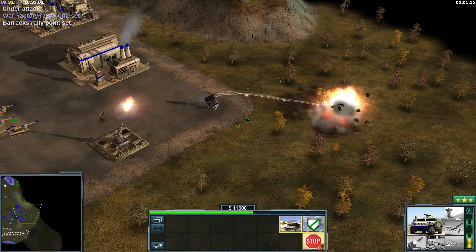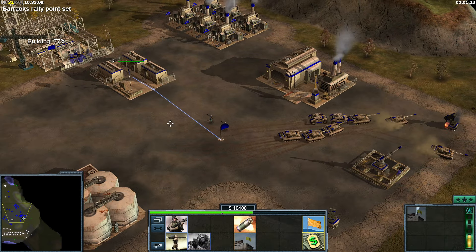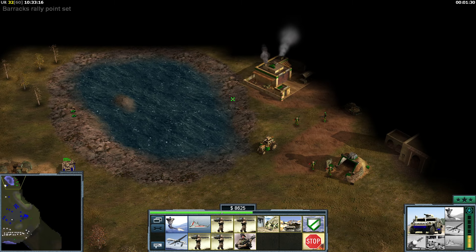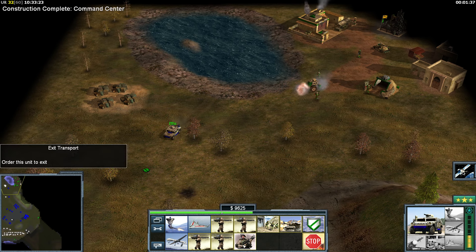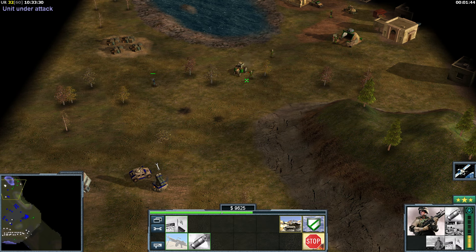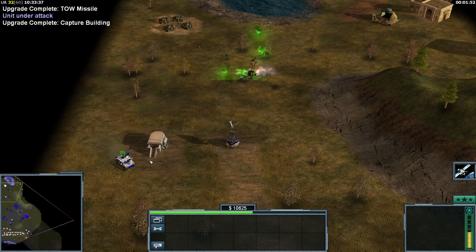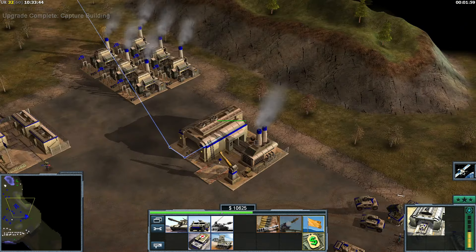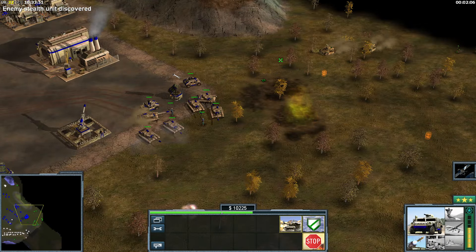You guys support here on the right. Get the capture upgrade. I really want these supplies — I think I can sneak in from behind. I can get the Toxin Tractor, no problem. You guys can get the Toxin Tractor. He will ignore the Ranger — that's great. That threat is gone. You guys can destroy the Demo Traps. There are even more Demo Traps. As expected.